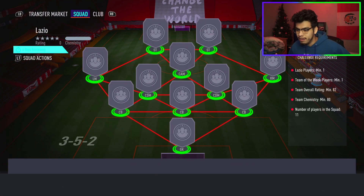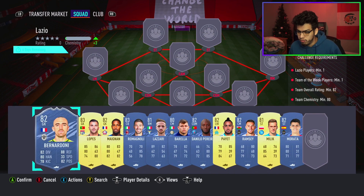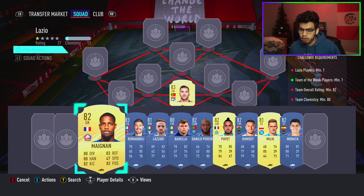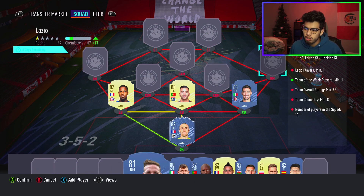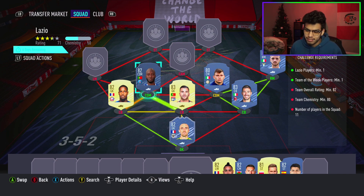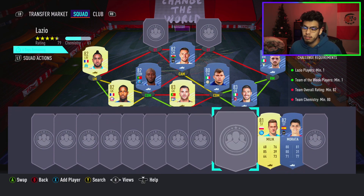We have a Lazio team and then a Serie A team. We're gonna go for the left-hand side first. We're gonna start off with Bernard Doney as our goalkeeper in-form, Anthony Lopez, Magnin at left center back, and Ron Magnoli as well — which gets the links to Lazio and Barella. Then Danilo Pereira on the left-hand side, and Payet at left wing linking to Magnin.